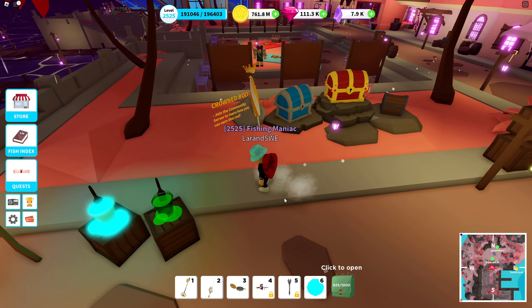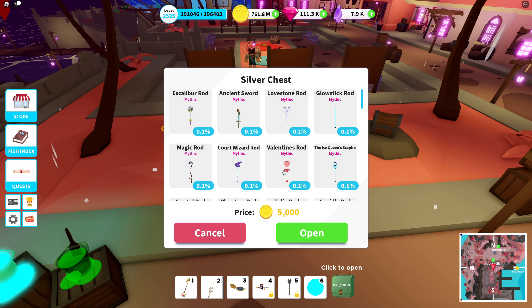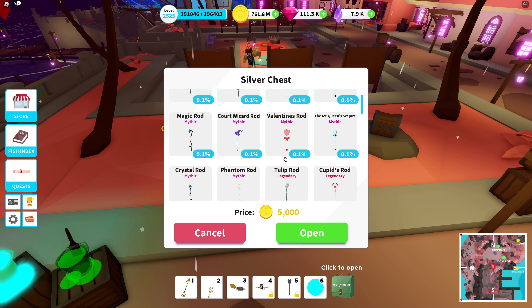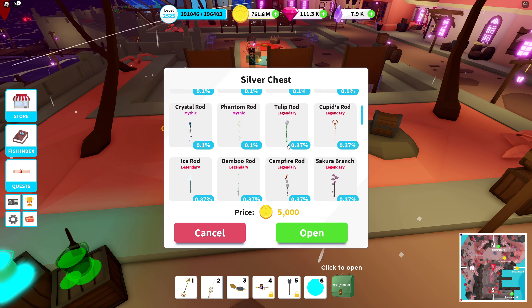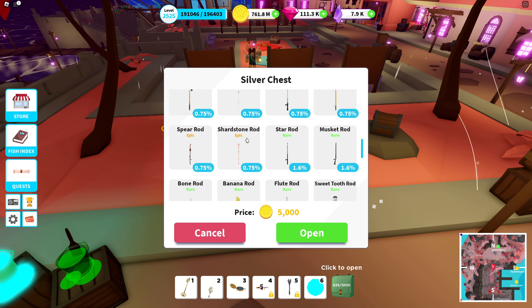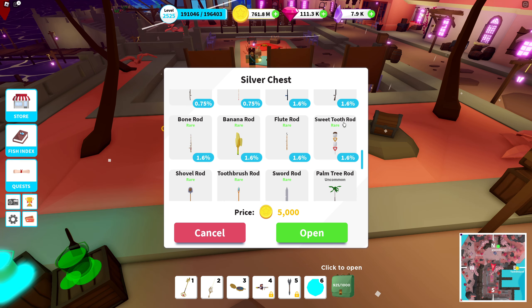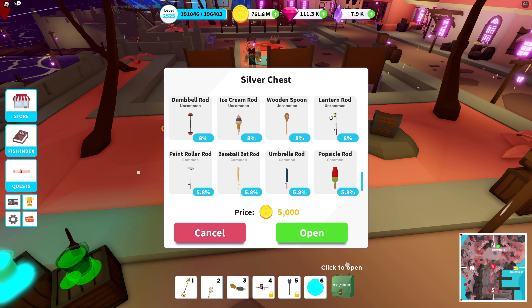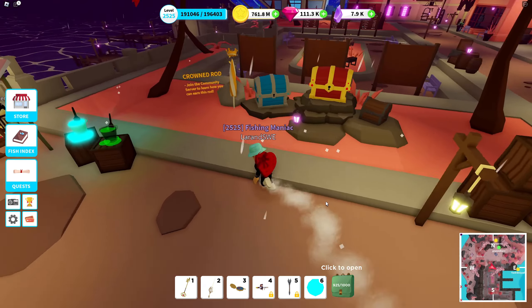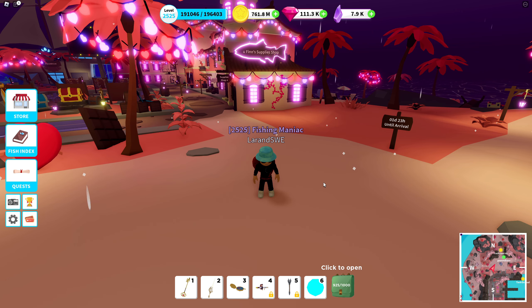We're gonna move on to the limited rods over at the silver chest. We have the Lovestone rod — that's the mythic rod. We also have the Valentine's rod, which is a rod from two years back — very cool back in the day. So we actually have two mythic rods right now, which is awesome. We have Cupid's rod, which is a legendary rod. Then scrolling down we have the Shardstone rod, which is an epic rod also related to the Valentine's update. And maybe the Sweet Tooth rod as well. I do have all these rods from earlier, so basically I don't have to open any chests — saves me a lot of time.